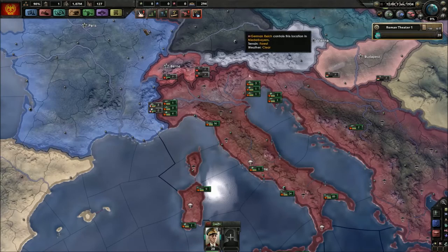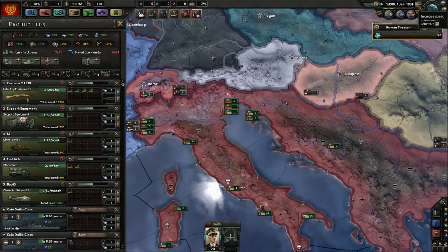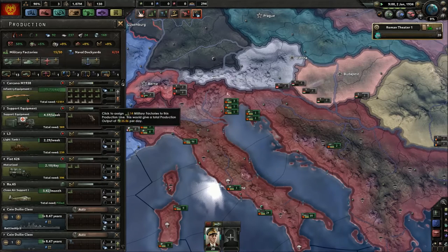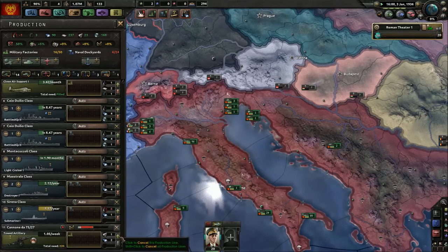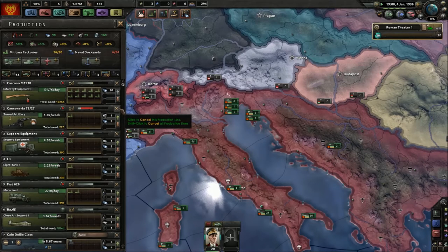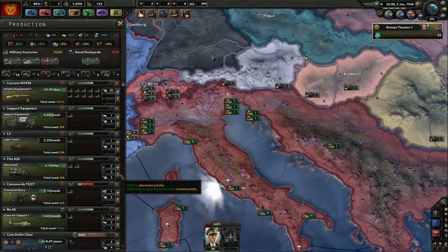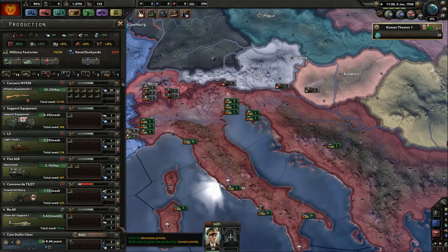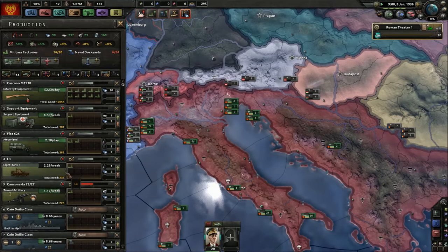Let's put four more there. I think that's enough — let's start the game. We need a lot of artillery. Let's try to organize production as much as possible — a bit of light tanks above other equipment.